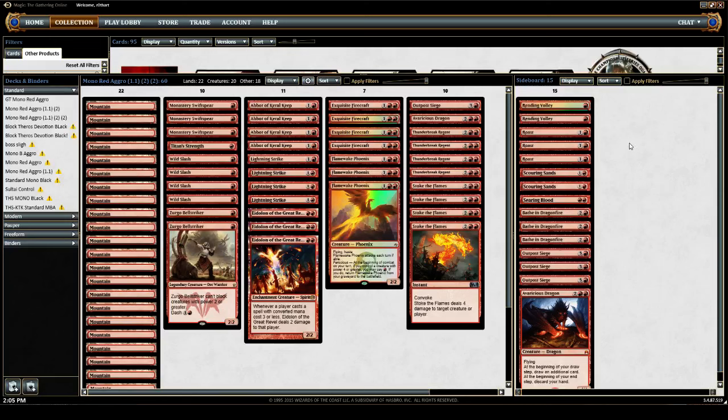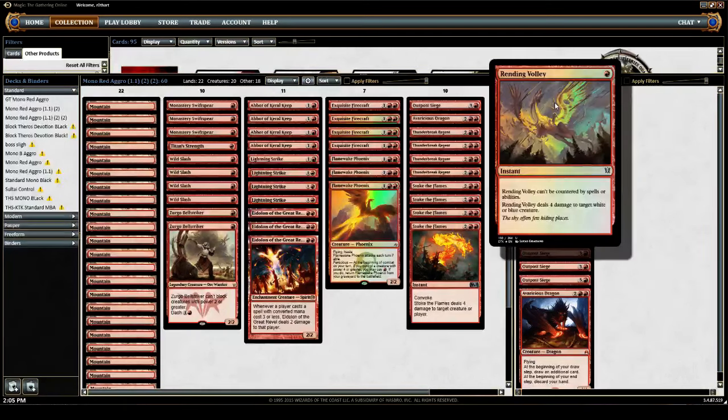Now, moving on to the sideboard — and I assume that applies to you if you're watching this. Rending Volley: very good, efficient removal, which we can bring in in place of some of our burn. That's basically the theme for the sideboard — interchangeable burn packages to go up against the meta. This is addressing mostly Esper Dragons opponents. However, it can be used to take care of a Monastery Mentor or a Seeker of the Way at instant speed, which is very useful, even after they've gotten their prowess triggers if they're threatening some life gain. Rending Volley — good card, can't be countered.